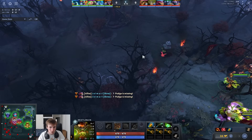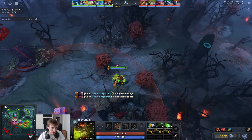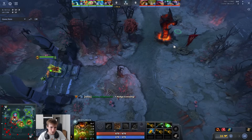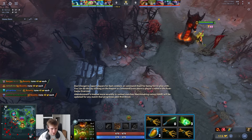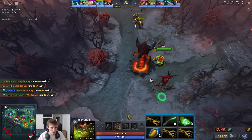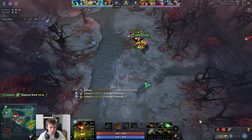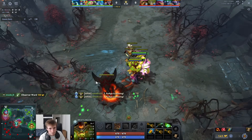In the laning stage I don't really care if I'm with a melee or range support. Bristleback doesn't want to get pressured at level one, so having something like Treant or Earth Spirit to zone out the enemy five is good. My starting build is stick, two mangoes, three branches, and tangos — I think stick is imperative on this hero for the mana.